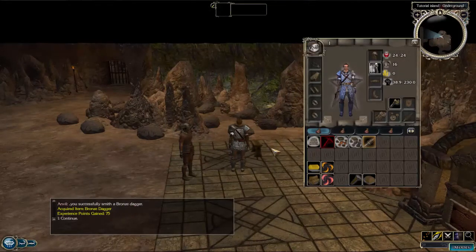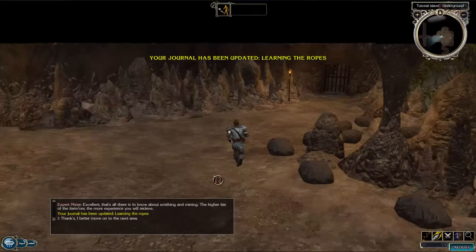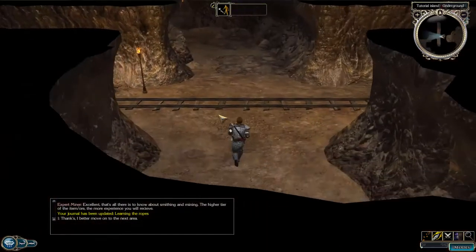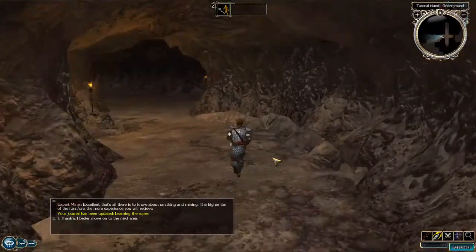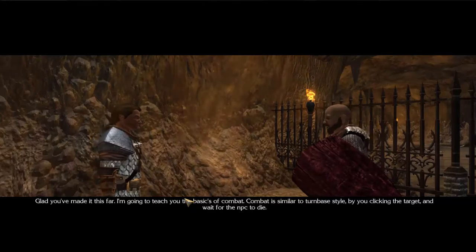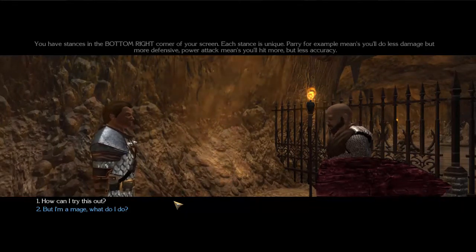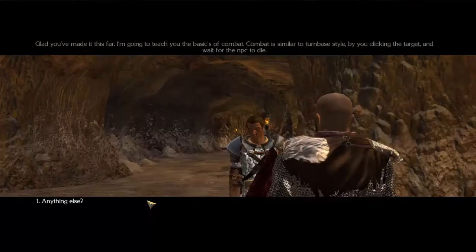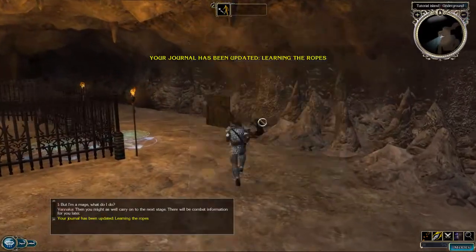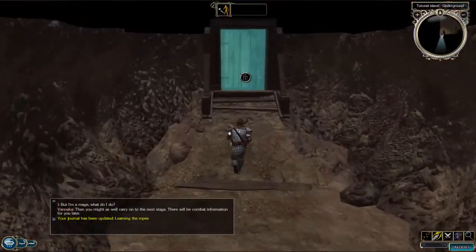I make a bronze dagger and get a nice amount of XP. I can equip that bronze dagger now - made the dagger. And we're going to move on to the combat area. We should meet Vanaka - she's basically telling you the basics of combat. It's because I levelled up, and on tutorial island you shouldn't be able to level up, but I used a cheat, so it's a bit hard to deal with. I'm going to go on to the next area.